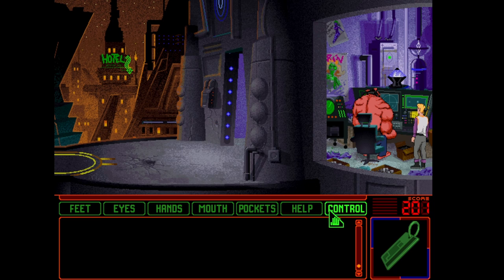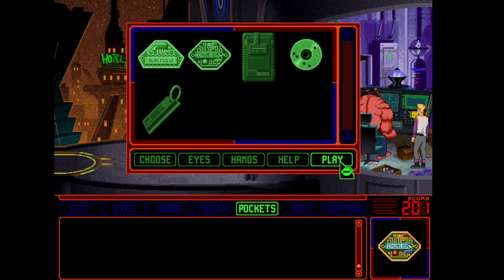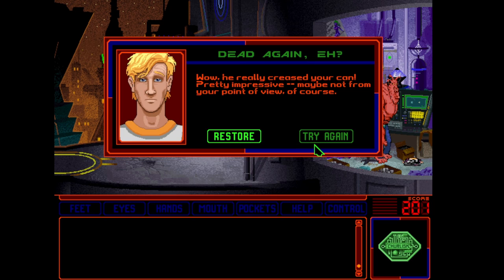What's the worst that can happen? Wow, he really creased your can. Pretty impressive — maybe not from your point of view, of course. Space Quest 6 features the try-again button, which rolls you back to right before you screwed up.